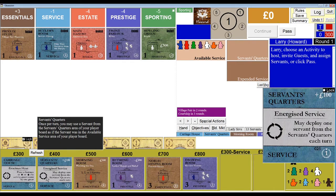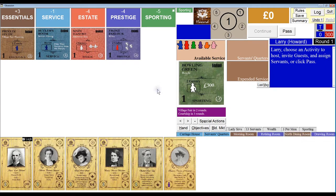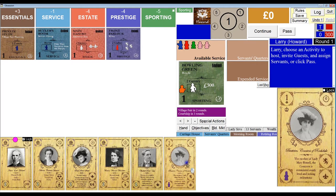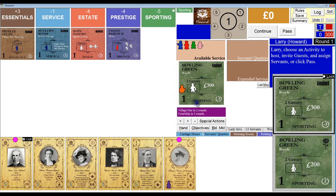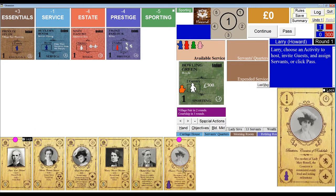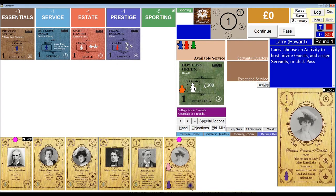Now that I know I'm after the servant's quarters, I know I need to end this first round with 500 pounds in order to grab it, which means we're going to the Bowling Green to play some bowls — that's going to provide me with 300 pounds. I'm going to add the cook for an additional reputation, and I'll add James Earl Howard for another 200 pounds, which will bring me up to 500 pounds. My second guest is the unrefined Beatrice, Countess of Rochdale, who automatically gets assigned the Lady's Maid. Let's bring the head housemaid down here and we'll screen this casual guest invite.